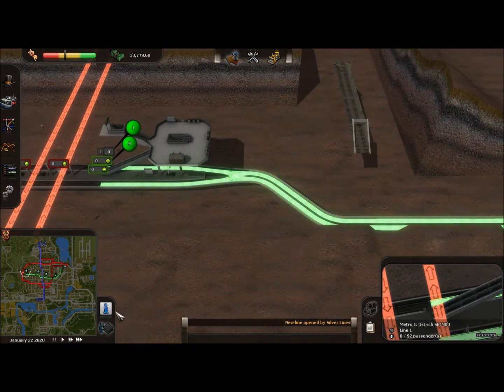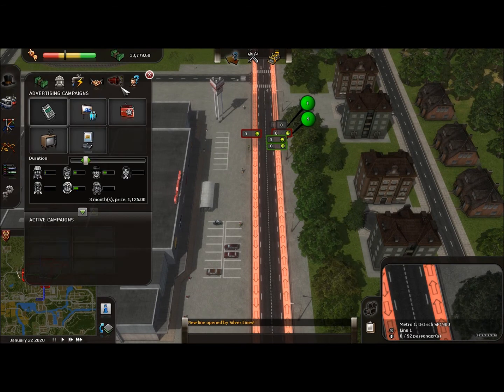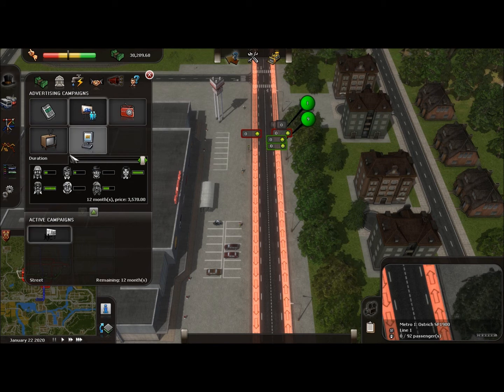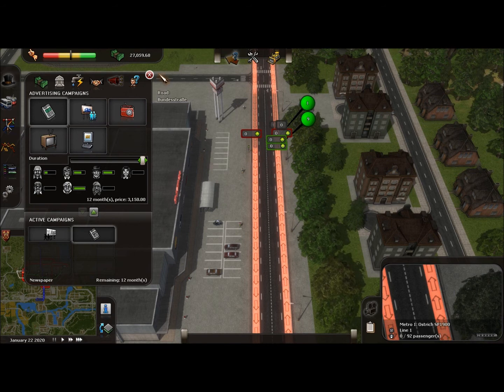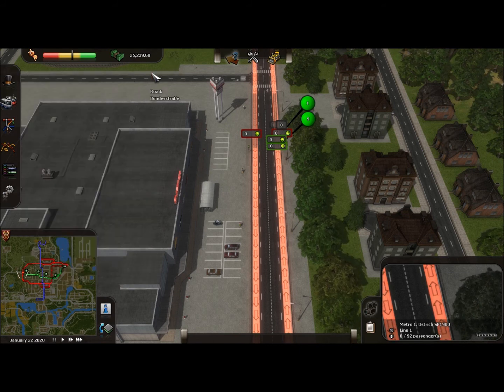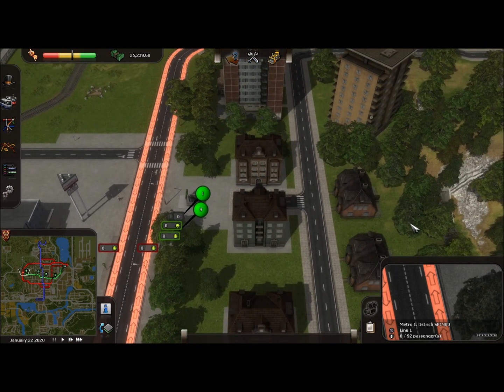To finish this part off, I'm going to set up advertising campaigns before part four, where we'll set the company running. I always find setting them up for 12 months works well. Billboards and newspapers are good, and radio is also good — that usually puts everything at the top. That's all we have time for in part three, and I'll see you guys in part four!